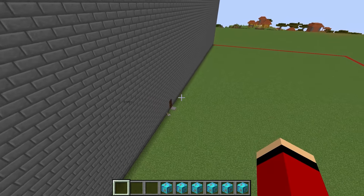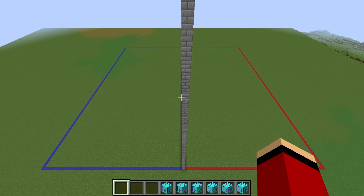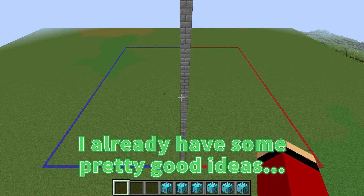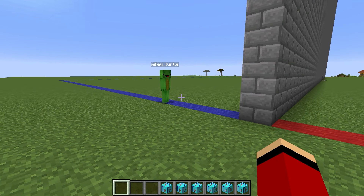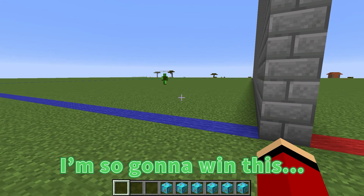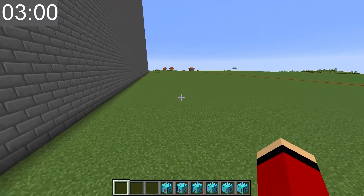I built a wall between us so we won't be able to see what the other person is making. We each have three minutes to come up with something amazing. Whoever makes the better creation wins! For round one, we'll both be building the same thing — a fountain. We're not allowed to look at each other's creation until the three minutes are up. Let the competition begin!